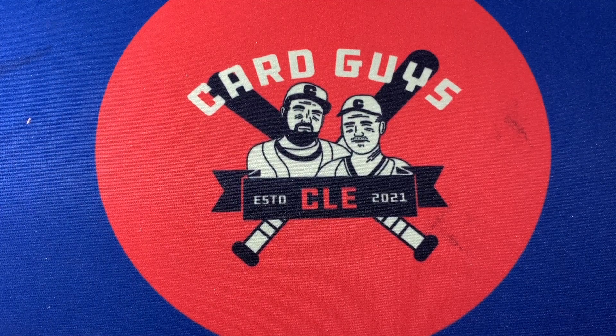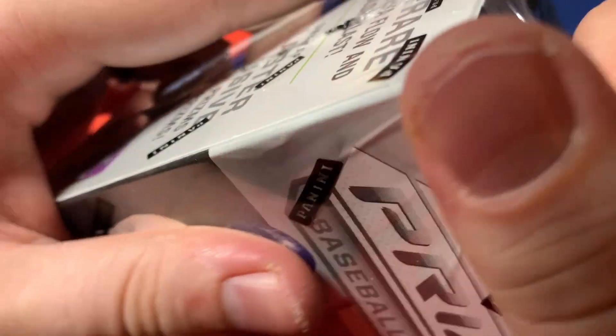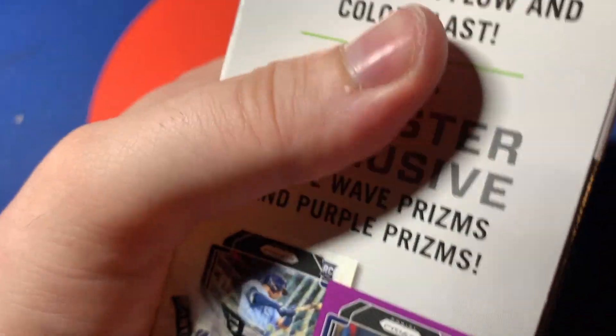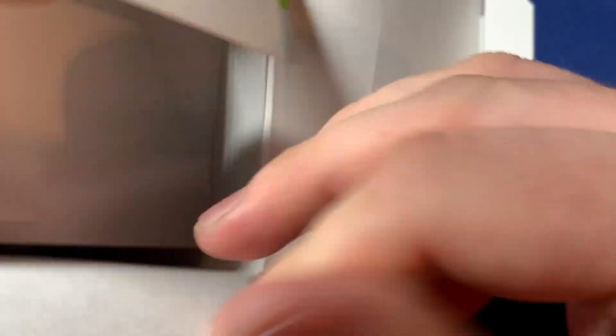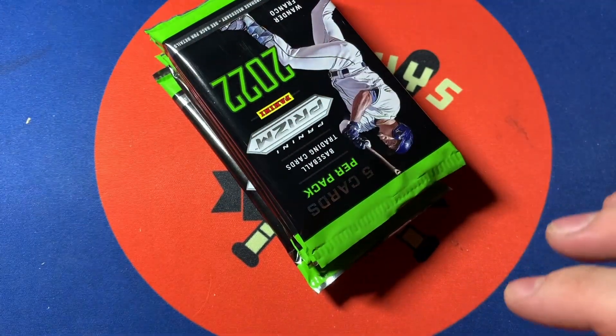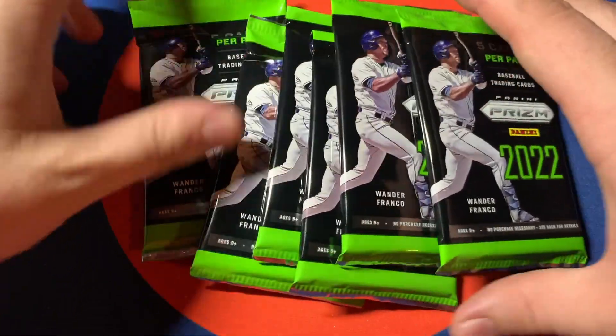All right, that's Mosaic. Next up — save Optic for last, so let's do Prism. We've opened a blaster of Prism before — there's one really cool parallel you can get and last time we pulled like two in the box, so hoping to see a couple again. Oh look at that — lime green! All Wander.